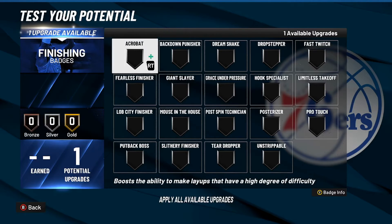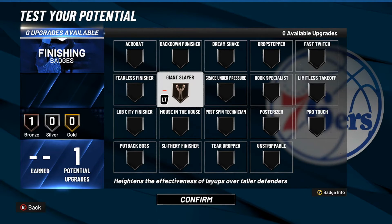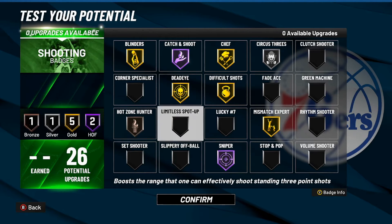Here we have the finishing category with only one badge. We're going with Giant Slayer — that heightens the effectiveness of layups over taller defenders, and there's gonna be about 99% of the defenders in the paint who are gonna be taller than us. This is the one badge you guys are going to want to put on.